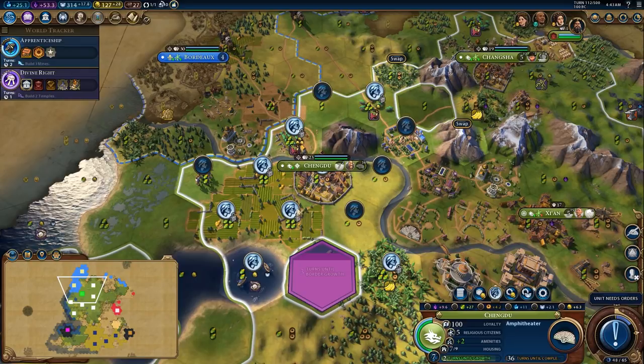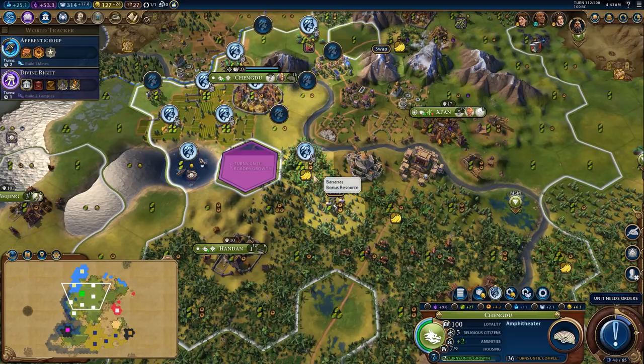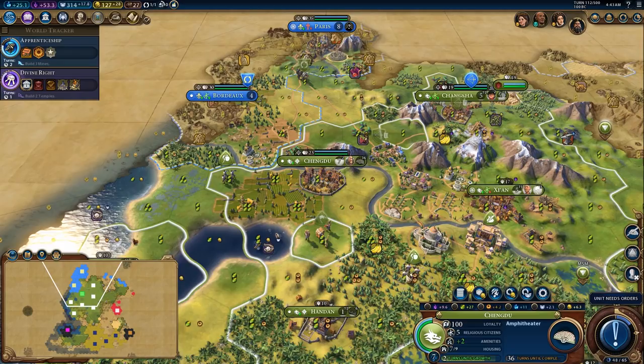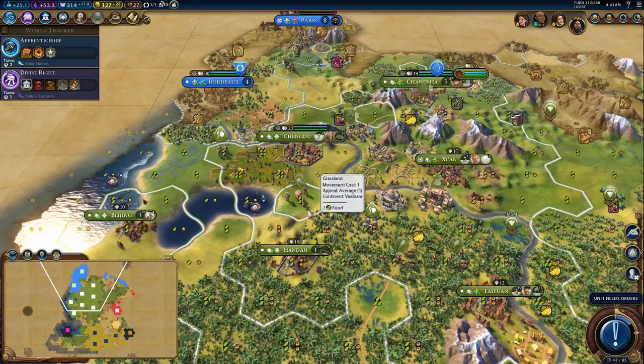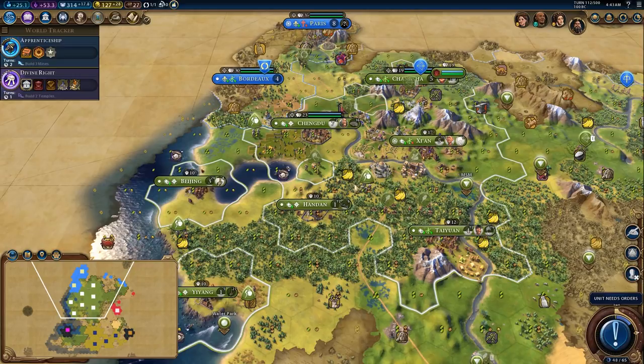I need the city to grow — it needs a builder. It takes so long to get a builder in here. That city is kind of on its own for a bit. I'm thinking Colosseum right here — that has this city in range, that city, that city, that city, plus more. That's like a seven city Colosseum. I think I can get it, if I can get the city up to ten population. But this city has really bad production, so I'm going to need to use builders to build it.